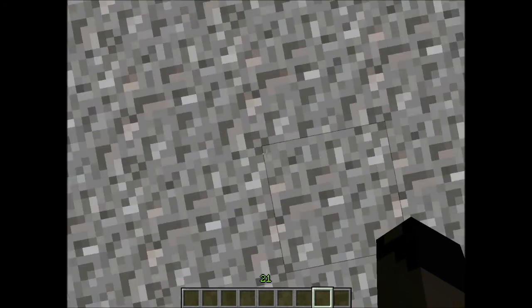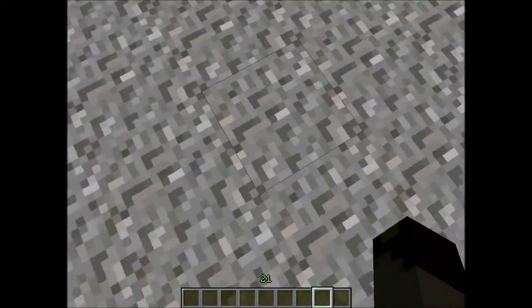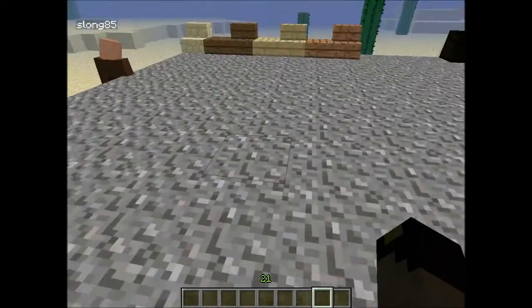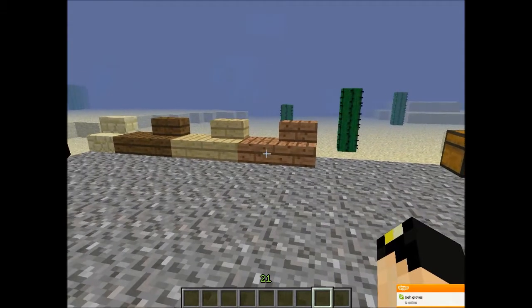It's a lot better looking in general. Over here we have sandstone stairs, colored wood, and colored wood slabs, which are a lot better for decorating and building.